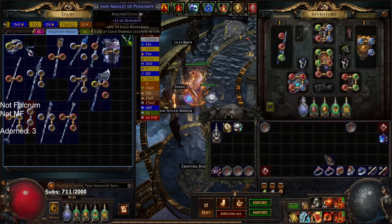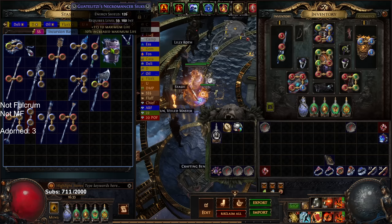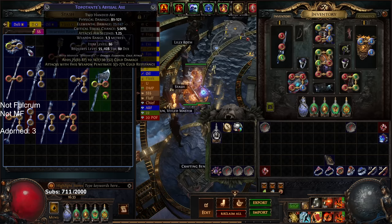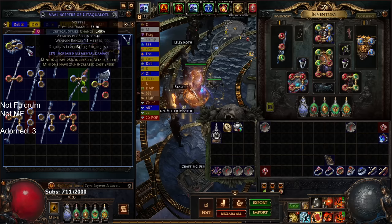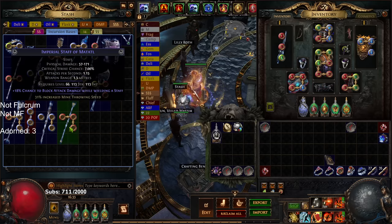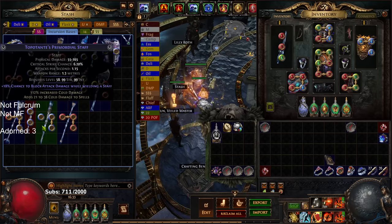You get Guaranteed Fractured Incursion Bases. So I'm going to hover over basically everything I found here. I don't think anything is really worth much that I found. There are some really expensive Incursion Fractures — like Cold Conversion or Flat Cold on Gloves is a big one — but I did not end up finding it.